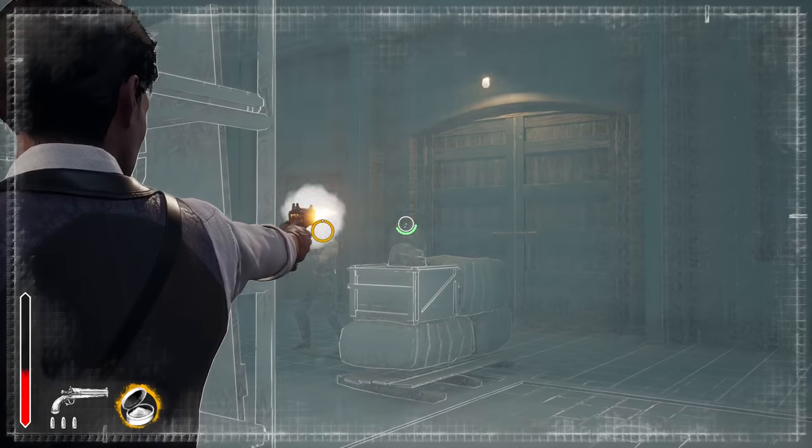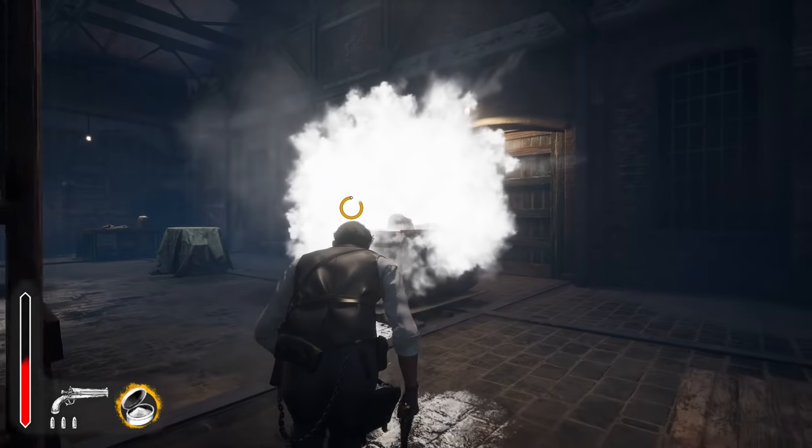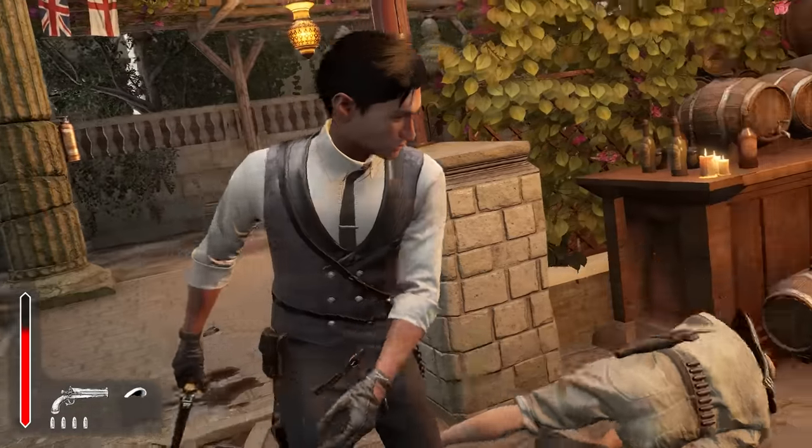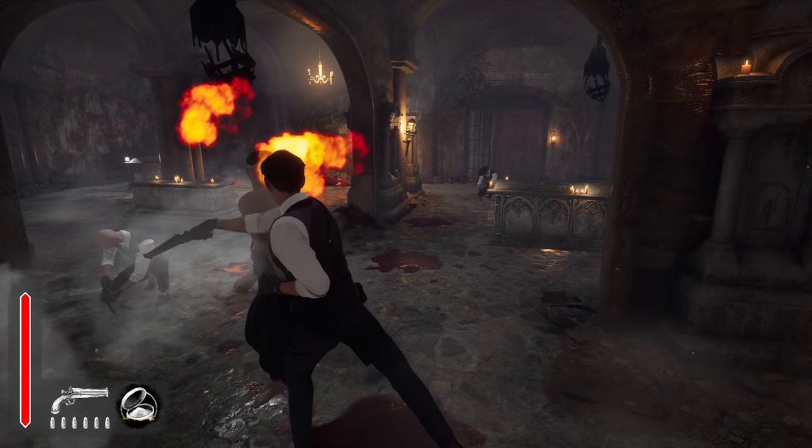To arrest someone, you need to stun them first. Each takedown is the embodiment of Sherlock's arrogance — face slabs, mid-air jabs. Put your opponents in their place.